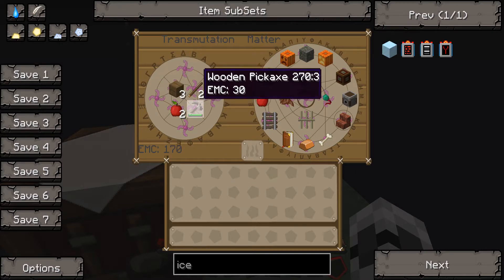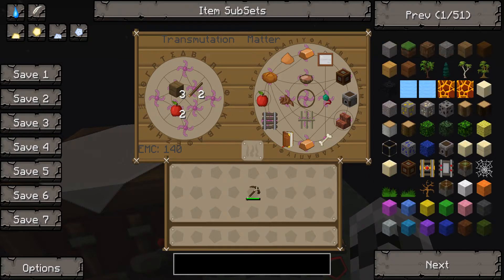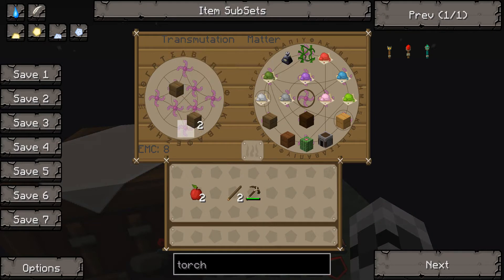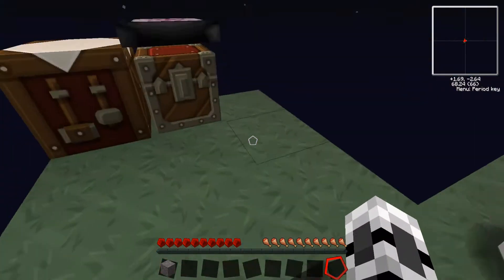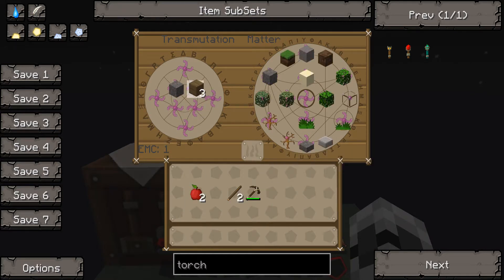Let's see if I can make any torches. Torches. Let's find out the EMC of a torch. Nine. So pretty much two wood should do. And we've got torches. I need something with one EMC - cobblestone, actually. Can I have one? There's one. Fantastic. Can make some torches. There we go.